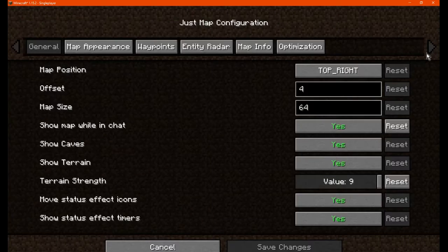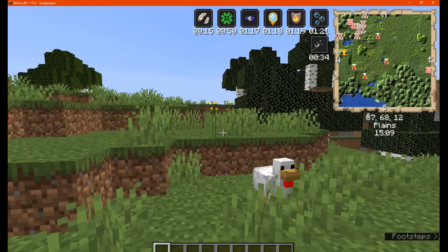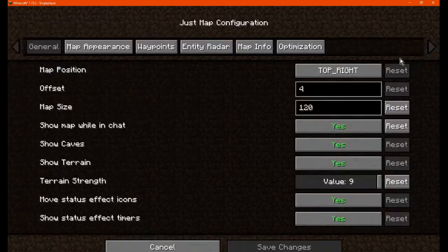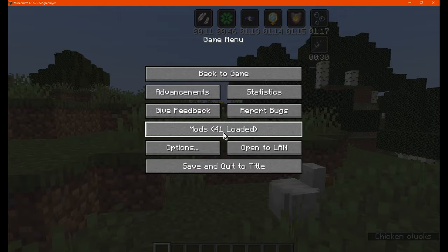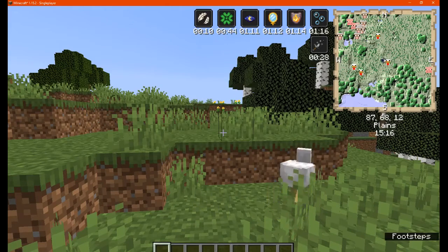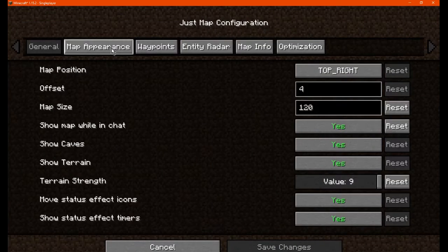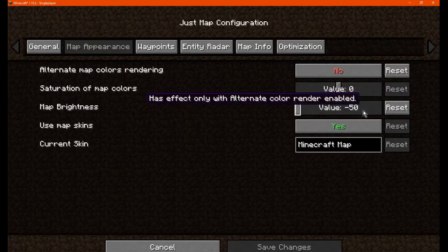I'll make the map bigger, say 120, to demonstrate the color differences. You can see the saturation difference when adjusted. Pulling it the other way shows the gradient. Changing the brightness upward brightens the map significantly, and pulling it to negative makes it a lot darker. We can set those back to normal.